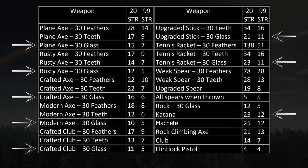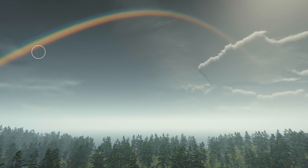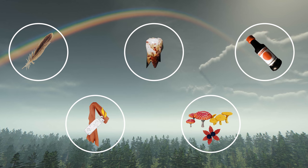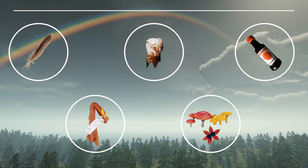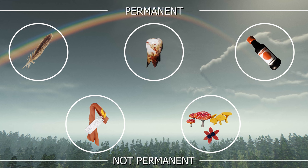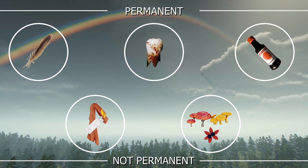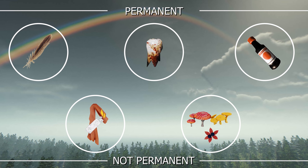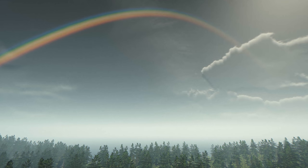There are five types of upgrades for weapons in The Forest: feathers, teeth, glass, fire upgrades, and poison upgrades. Feathers, teeth, and glass are permanent, though you can remove them. Fire upgrades and poison upgrades will wear off, though they can be reattached. I'll be focusing on the permanent upgrades first, then fire upgrades afterwards. I won't be covering poison upgrades too much, as it is a new mechanic and it will be receiving a lot of changes.